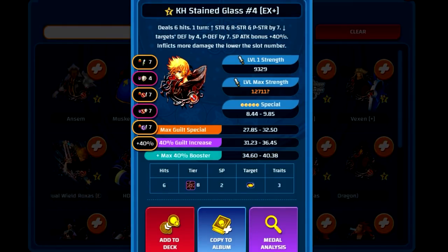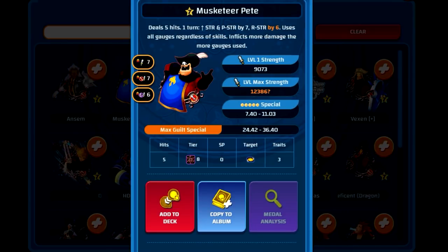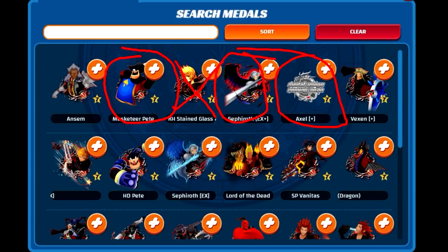Sephiroth EX is actually just barely higher than Axo Plus at 32.41 versus 31.28 — they're literally neck and neck. Stained Glass number four has a higher multiplier, but only towards the beginning of the Keyblade, which is not where you'd want Axo anyway. So you can actually put Stained Glass number four and Axo Plus within the same Keyblade. Musketeer Pete is like the only actual AoE medal with a meaningfully higher multiplier, but requires more gauges to be effective. So within Power Reverse, Axo Plus is like the third strongest relevant AoE medal in the game.